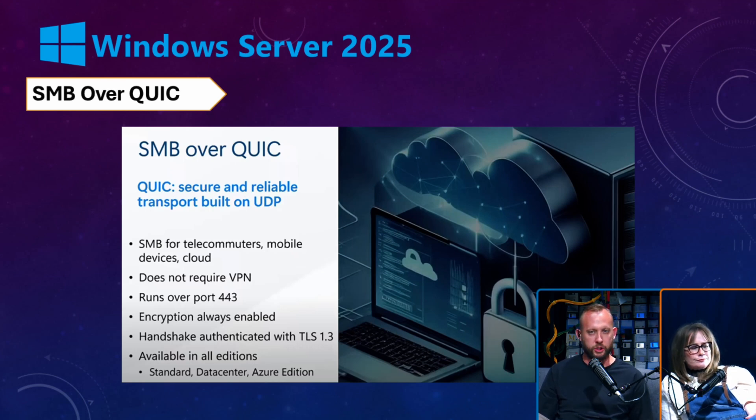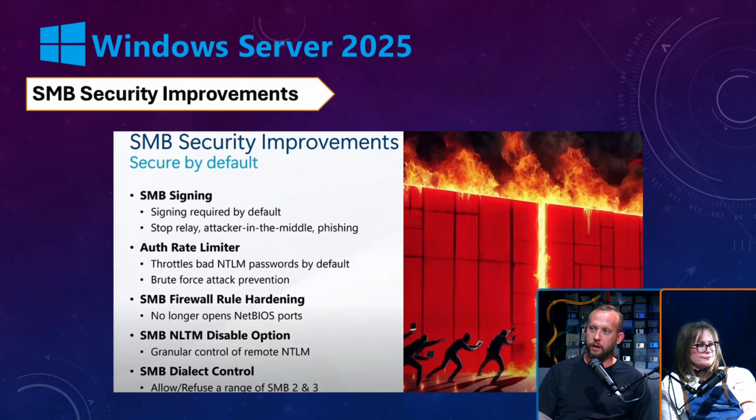This was available in Server 2022 specifically in the Azure Edition. There's a laundry list of requirements, but if you meet them it's really cool: it tunnels SMB traffic over an HTTPS protocol. So if you still have mapped drives and users doing that, this eliminates the need for a VPN — it starts to treat your local file system shares like OneDrive. You have to be running the latest version of Windows Server 2025 and have PKI infrastructure, but it's really cool and it's available in all editions now from Standard up through Azure Edition. The SMB security improvements are great — it's nice to see Microsoft finally just turn them on by default.